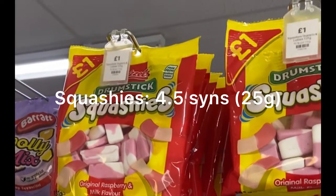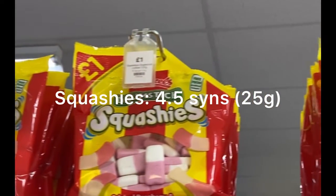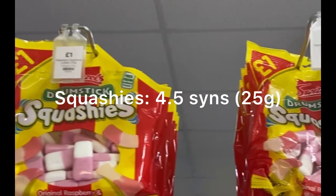We also have Squashies which are 4.5 sins for 25 grams — a good option if you're having a night in and want some sweets.